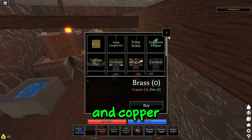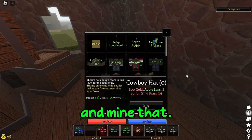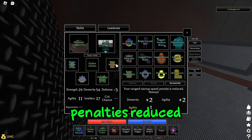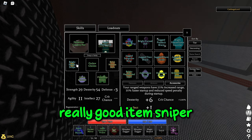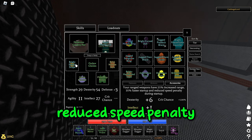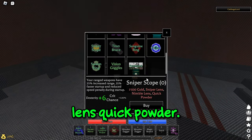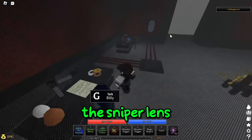For Brass, you need zinc and copper — just go mine it in the general Savannah area. Sulfur, just go into the volcano and mine that. Now I'm going to go over the range items. Nimble Lens reduces range startup speed penalties. Click Powder makes your ranged weapons have 25% faster startup — really good item. Sniper Scope gives your ranged weapons 25% increased range, 35% faster startup, and reduced speed penalty during startup. To craft the Sniper Scope, you're going to need the Sniper Lens, Nimble Lens, and Click Powder. For this build, you'll need the Nimble Lens and two Click Powders.